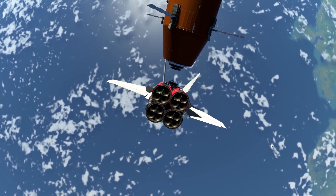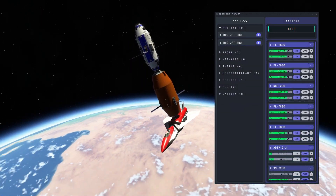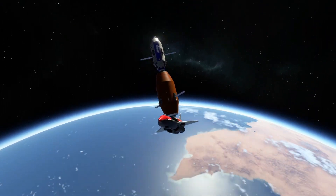One of those space station modules was built by Space Shuttle — you can check it out on the infocard. But after refueling, it is time to launch the transfer stage into orbit.